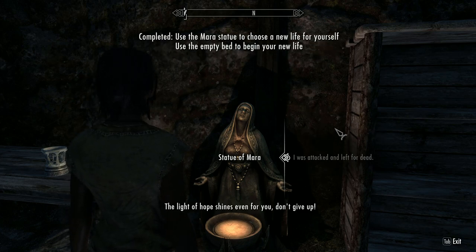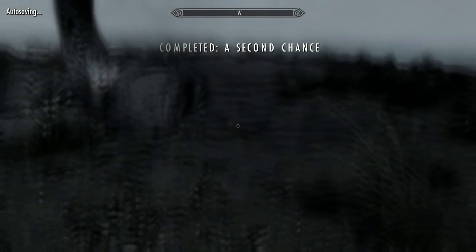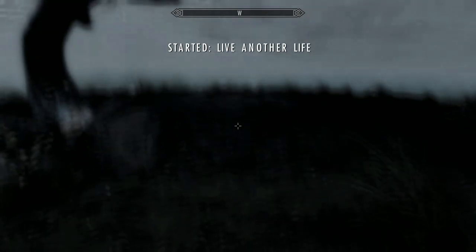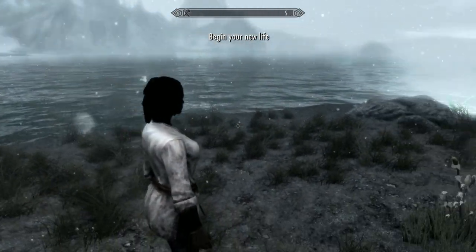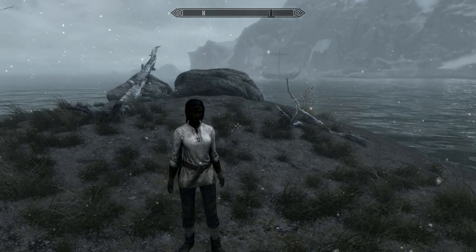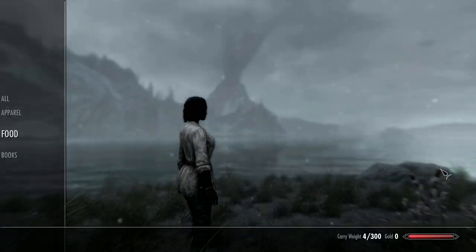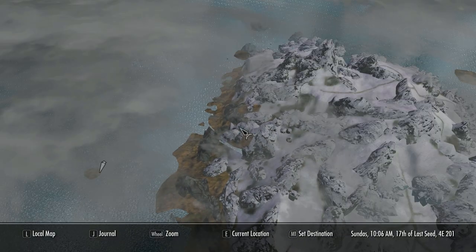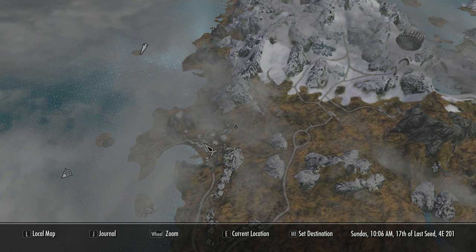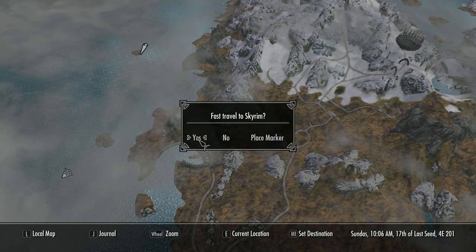I was attacked and left for dead — this is a good one. Every time I did this I woke up in Raven Rock, so bear that in mind. It might just be a random thing but I tried it three times and each time it was a different location in Raven Rock. It may be different for you. As I said, Raven Rock is quite difficult, especially if you're new to Skyrim at level one — it's tricky. But you can fast travel straight to Skyrim anyway if you want to.